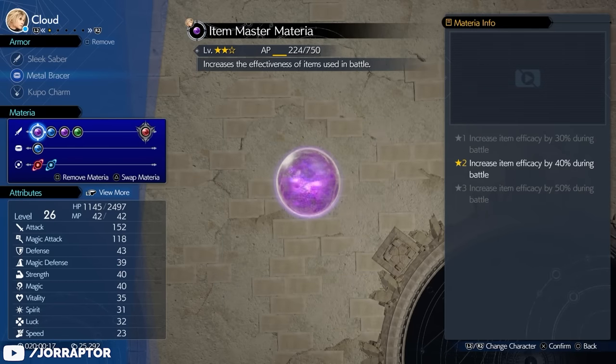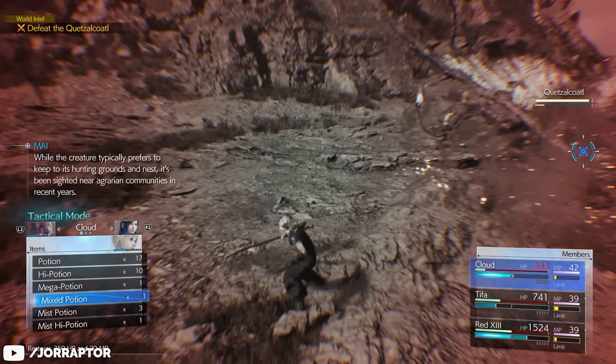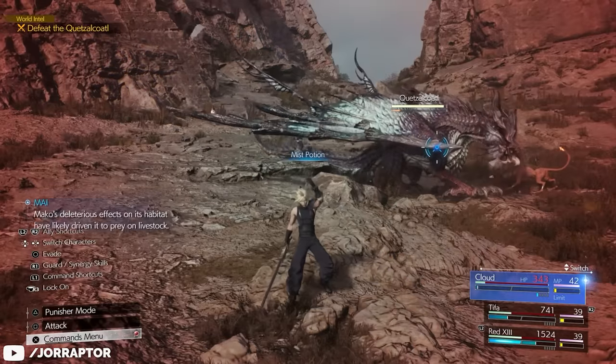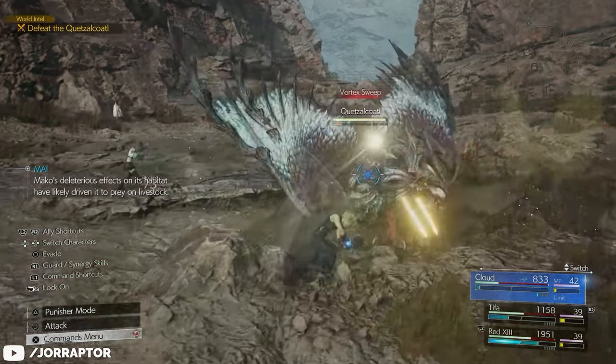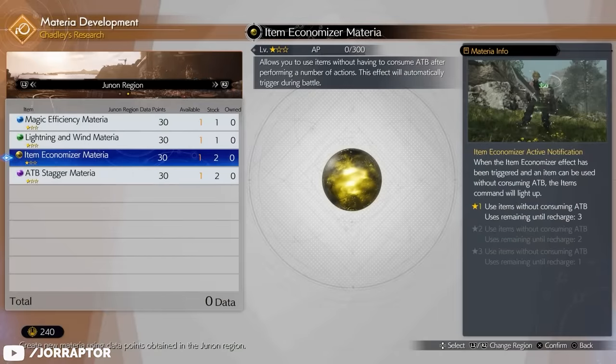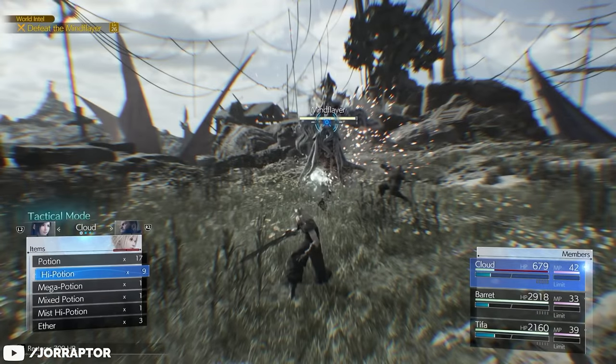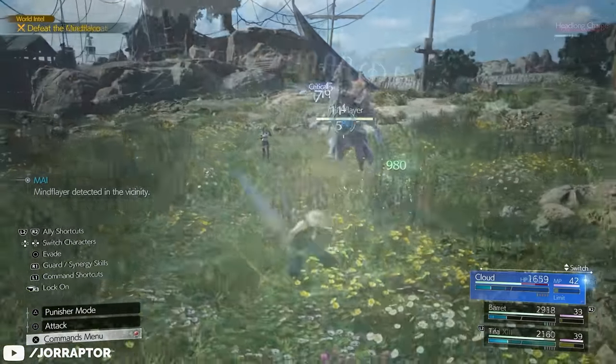I gave Item Master to Cloud, and when I use a potion he uses it to increase the effectiveness of the healing effect. And when you reach Junon — the second open world, also early on — you want to get the Item Economizer materia from Chadly, because this lets you use an item without needing an ATB charge, making Cloud an even better item user.